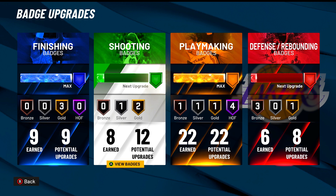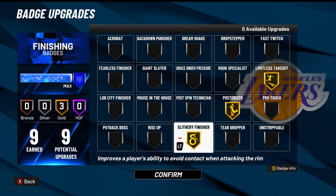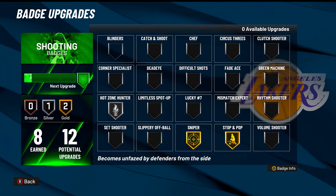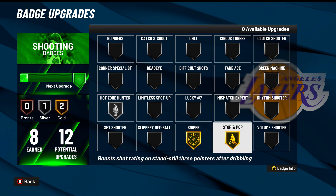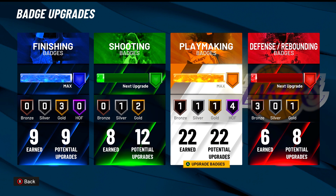These are my badges right here — I got 9 finishing, 8 shooting, 22 playmaking, and 6 defense. I'm almost done with shooting and need 2 more for defense. For my finishing badges I have 3 gold badges. If you guys see my build video, you get like 5 more finishing badges, so you guys could actually go for all of these on Hall of Fame and put Giant Slayer on silver. For shooting, these are the badges I was actually using — I had Hot Zone on bronze and two others on gold. That's how I was shooting in the video.